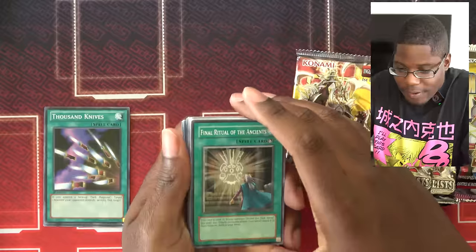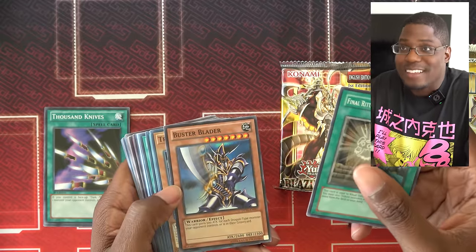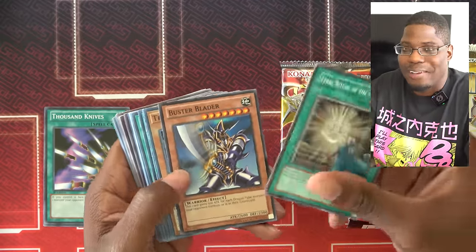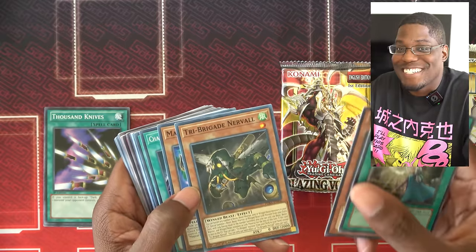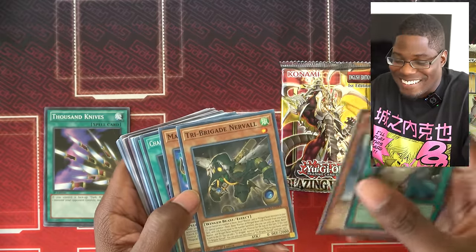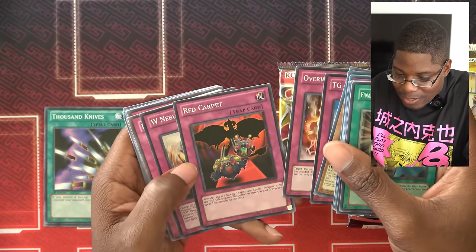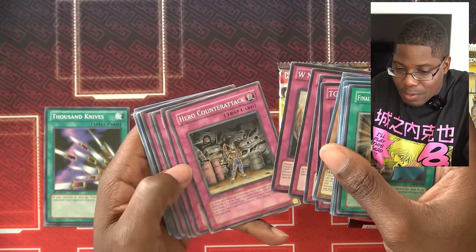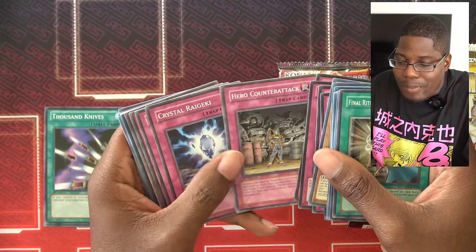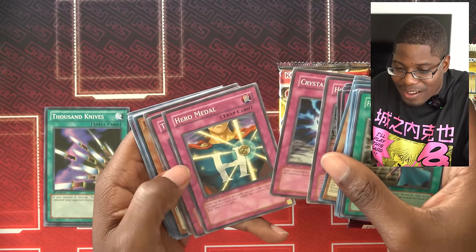Final Ritual of the Agents? Buster Blader for all the dragons Alec definitely has used in all of our games. Tri Brigade Nerval — can we get a Tri Brigade sub-engine in this deck? Overwind — target one face-up wind-up monster, moving on. Red Carpet is for a dragon-type synchro, moving on. W Nebula Meteorite worm stuff, moving on. Hero Counter-Attack — I have one hero monster, moving on. Crystal Ligeki, that's my Crystal Beast, moving on.